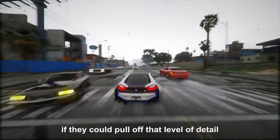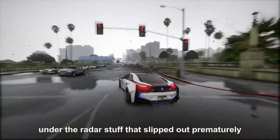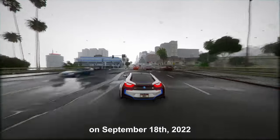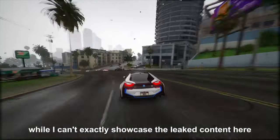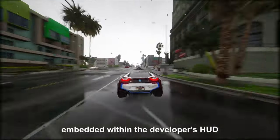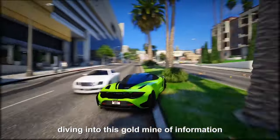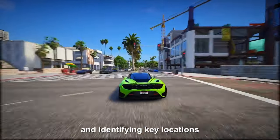Now imagine: if they could pull off that level of detail with just the trailers, think about what these enthusiasts could achieve with the leaked, under-the-radar stuff that slipped out prematurely, plus an extra year of combing through details and data. This mapping project is being led by a user called Doopzor. On September 18th, 2022, when a massive leak dropped over 90 minutes of GTA 6 footage, the map enthusiasts went into full gear. What really sparked the interest of the community were the coordinates embedded within the developer's HUD — these numbers revealed the exact whereabouts of the player concerning the game map. GTA 6 fans wasted no time diving into this goldmine of information.